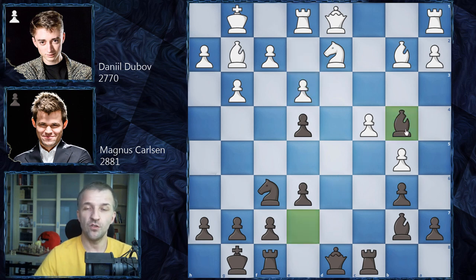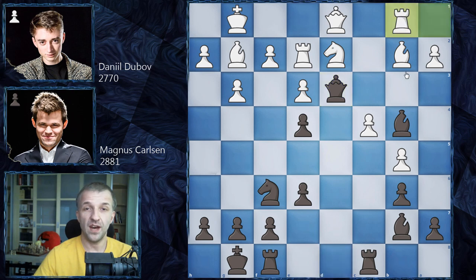We have Bishop on B4 by Magnus Carlsen — so this Knight is pinned for the moment. We have Rook on E2, unpinning, and now Queen on D3, clearly preparing moves like Rook C on D8 and trying to win the Knight. It looks pretty dangerous. What to play now? Daniel Dubov decided for Rook on B1, and now this Rook is x-raying the Bishop. So if this Bishop takes, for example, on F6, losing the piece is quite a threat.